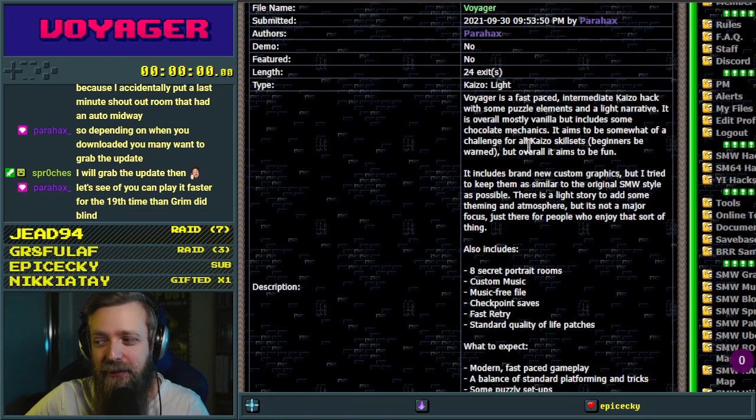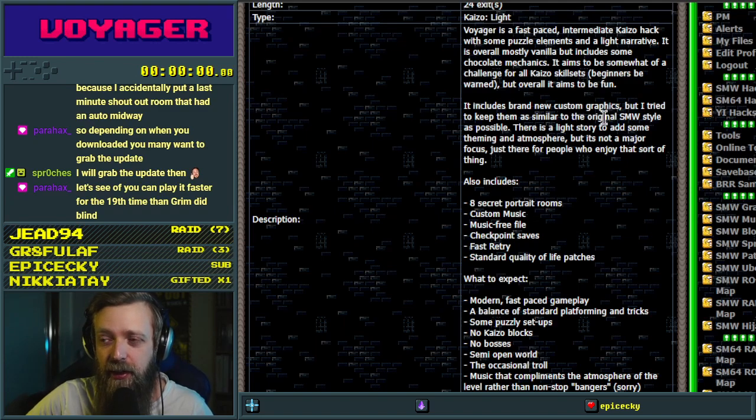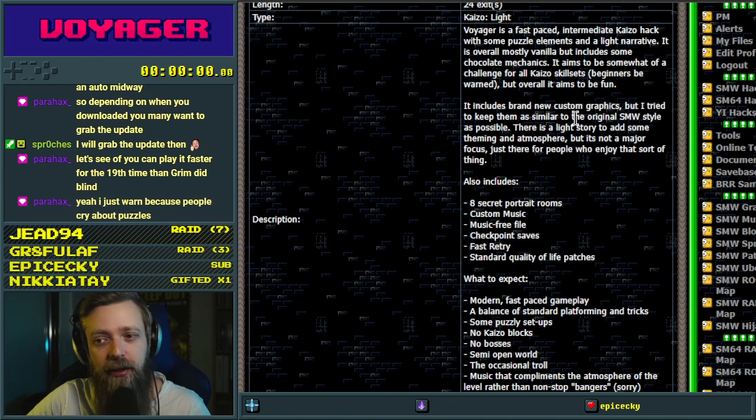It came out, I guess technically today, within the last 24 hours. It is 24 exits — a fast-paced intermediate Kaizo hack with some puzzle elements and a light narrative. Interesting, because there was no puzzle element except for that one in Coopersburg. It aims to be somewhat a challenge for all Kaizo skill sets — beginners be warned. Custom graphics in the SNW style, which is cool. A light story to add theming and atmosphere, just there for people that enjoy that sort of thing.